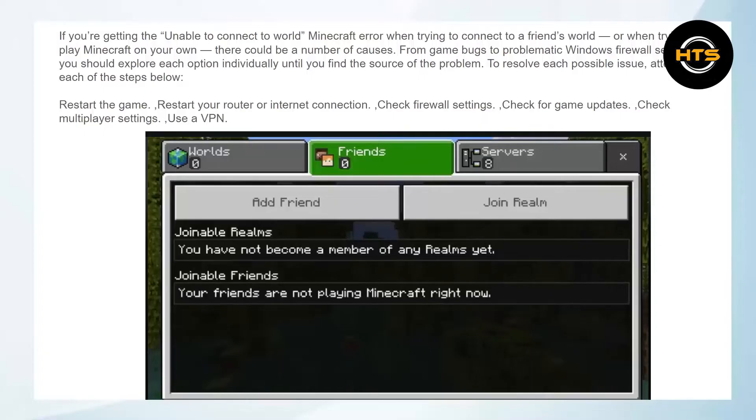From game bugs to problematic Windows firewall settings, you should explore each option individually until you find the source of the problem. To resolve each possible issue, attempt each of the following steps.